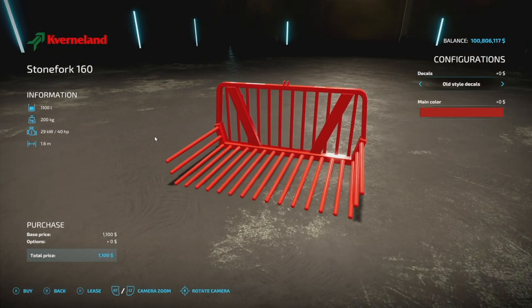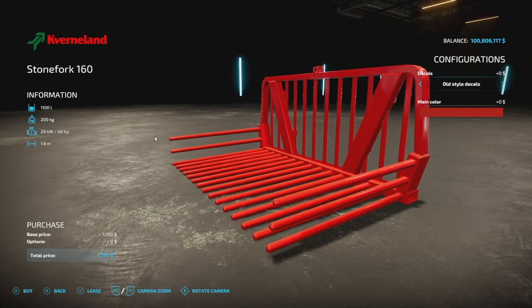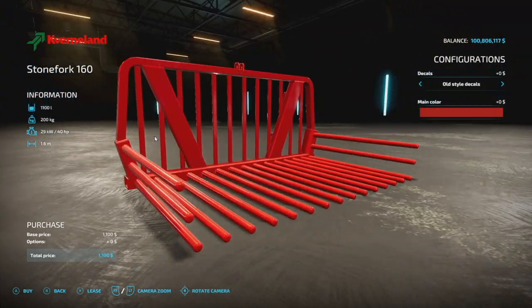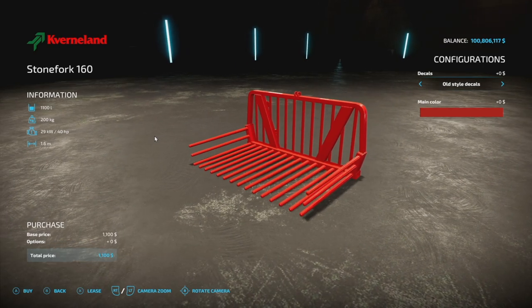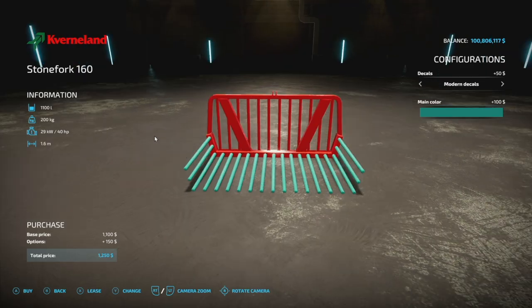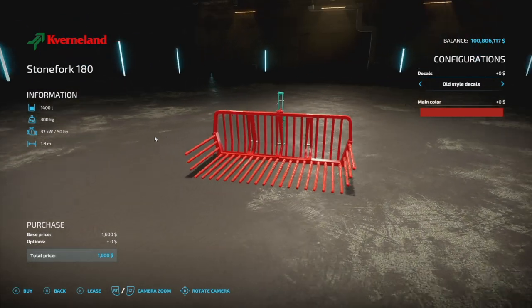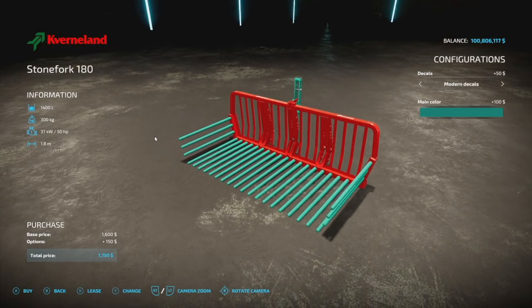They call this the Cavernland Stone Picker Pack, but it works for much more than stone picking — manure, root crops, and forage crops too. The first version holds 1,100 liters, weighs 200kg, requires 40 HP, and has a 1.6-meter working width. It attaches via front loader. There are old and new style decals and main color options. A larger version holds 1,400 liters, 300kg, 50 HP, and 1.8-meter working width. Both are 2 slots.